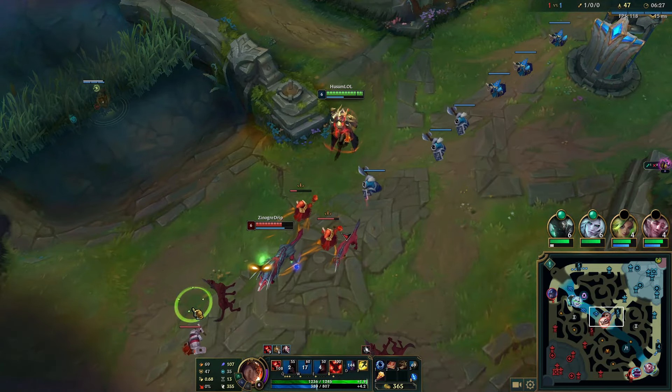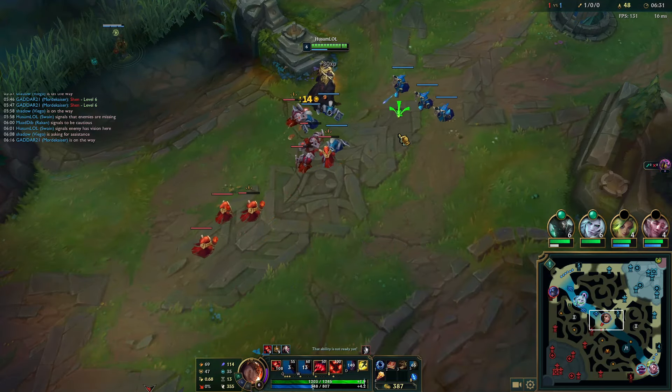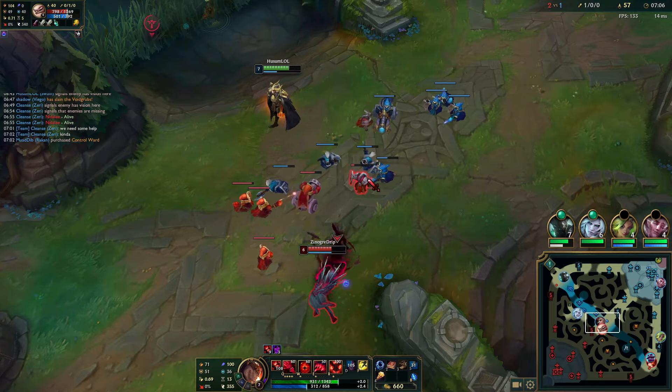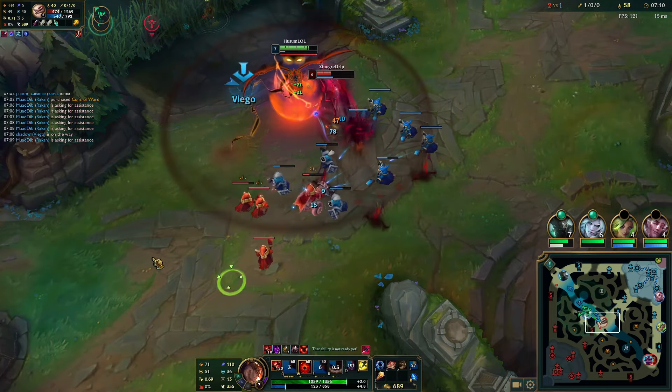Now I have a Blasting Wand — we already have 100 AP. She's starting to do a lot of damage if she tries to jump on me. She's gonna ult here — I can cancel her W with my E. And Shen TPs on her.